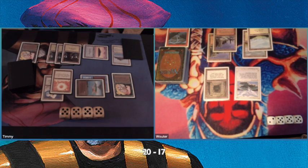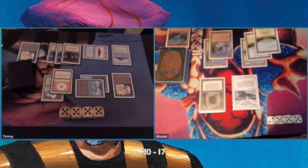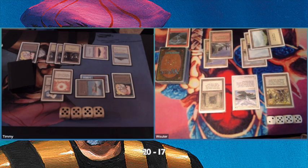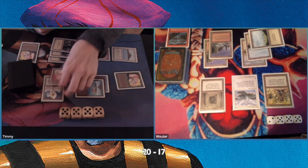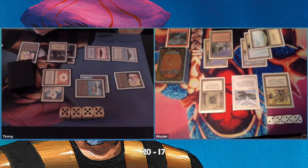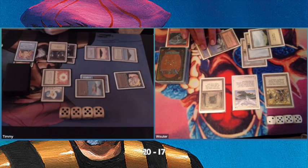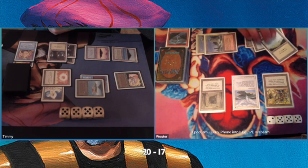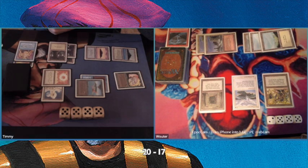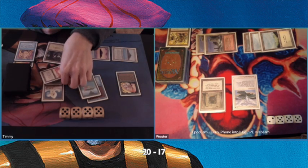As this game progressed, I started to discover that he was playing creatureless — I didn't know that. I'm tapping everything, which means I'm going to counter that Meek Stone, and I do. The ideal thing is that Wouter will also be forced to tap his mana — even though he's not going to win this Power Sink, he has to tap all his land down, which works fantastically with the Winter Orb. Power Sink plus Winter Orb is just a great combination.